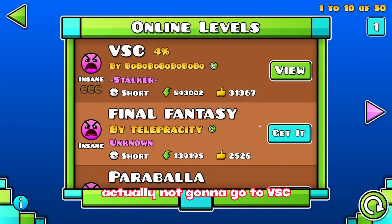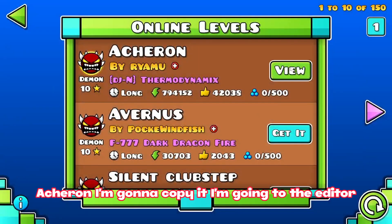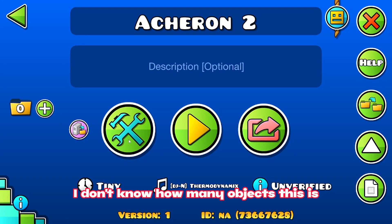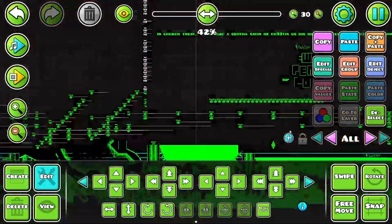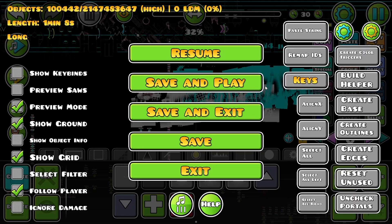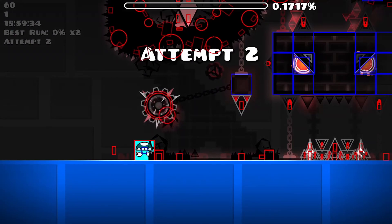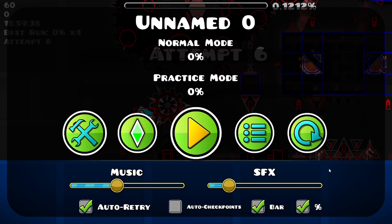Actually not gonna go to BSC — actually I'm gonna go to the demon list. You see this level? I'm gonna copy it, go into the editor. I don't know how many objects this is, I really hope it's over... Not yet. Add the BSC, add the BSC. Now will it run? Yes, but it's not possible. So, yay, I did it!